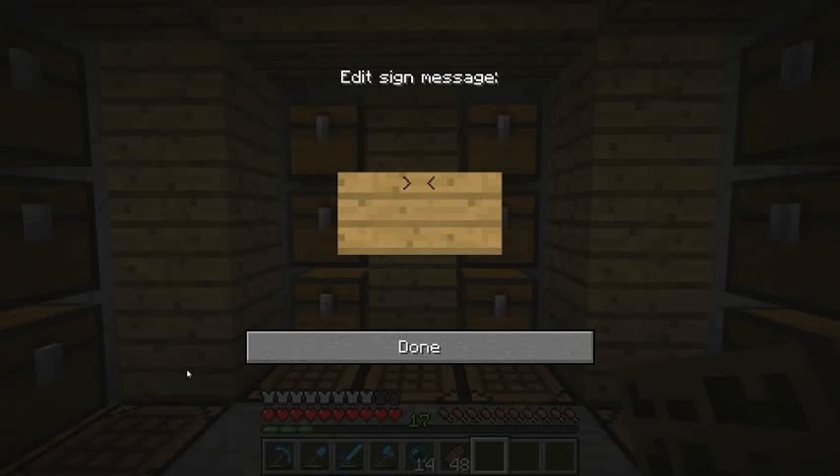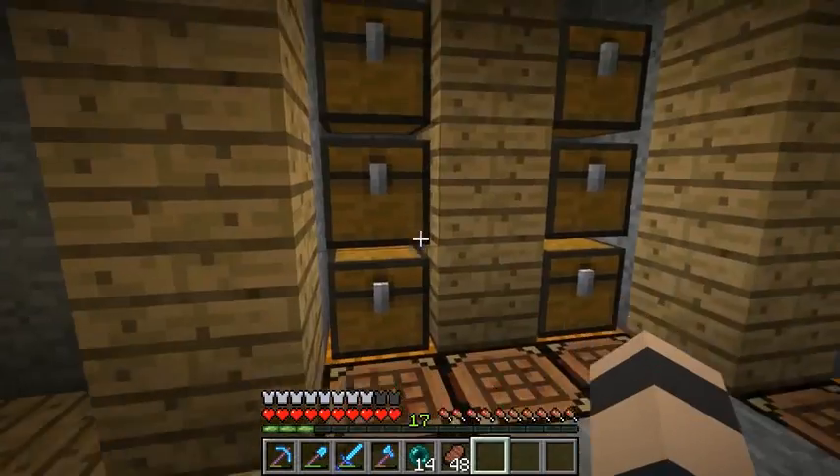18 chests holds 486 boats, which is about how many boats nine and a half stacks of jungle wood converts into. That is 2,430 red planks, which gets converted into 1,458 regular planks when you break the boats, plus 972 sticks. So that's what this all works out to assuming we fill all these chests up.